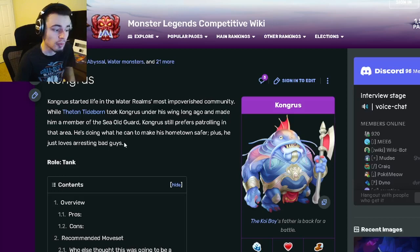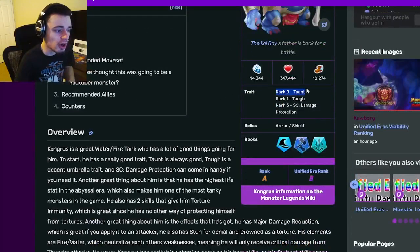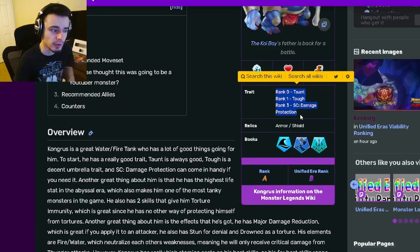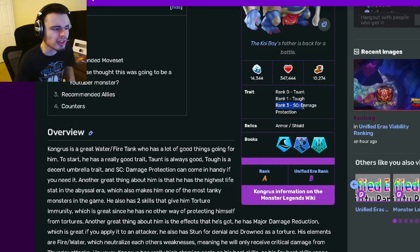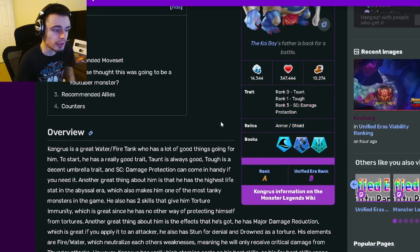I'm going to be telling you guys why you should get him — or why you shouldn't if he isn't that good. His role is tank and his traits are Taunt, which is really good, and Tough and Damage Protection, which is another great one. His rank three is amazing, so he's definitely worth ranking up. His rank zero is really good too, rank one is okay, and his relics are Armor and Shield, which are both pretty great for a tank.